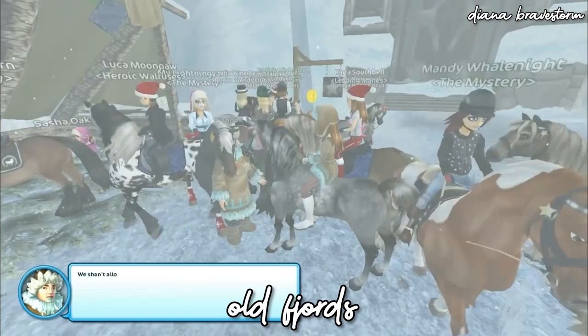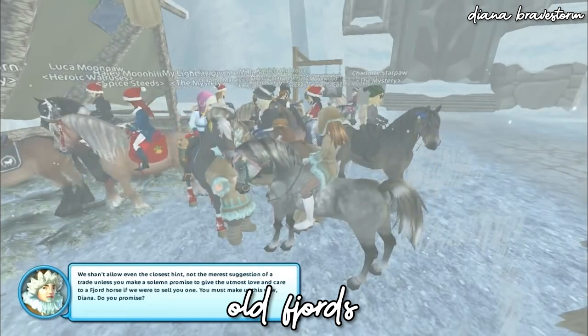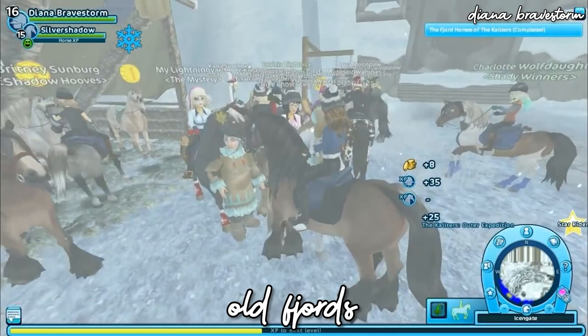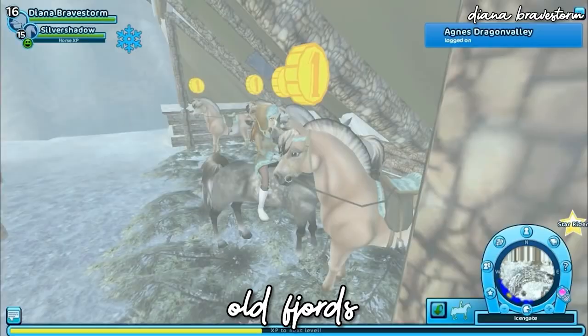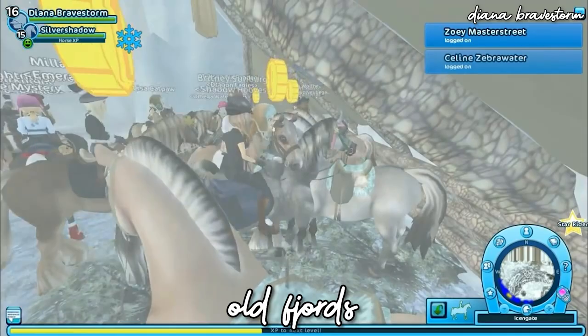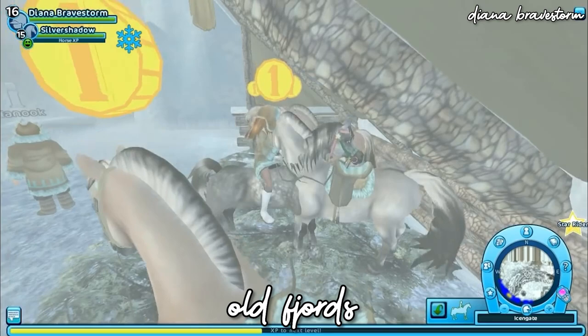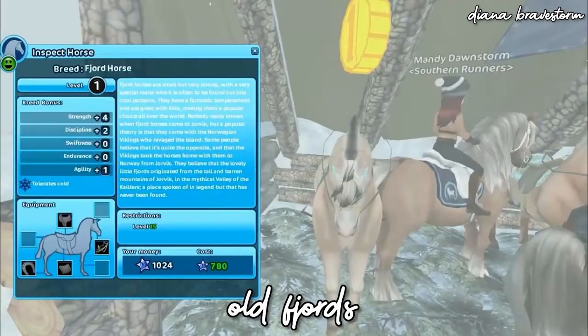At number three we have the old Fjord horses. About four years ago, Star Stable completely removed the old Fjord horses from the game. In my opinion, these were some of the cutest Generation 2 horses — they look a lot different from the current Fjords in game, and their coat colors are amazing. If you're lucky enough to have one, your account is considered rare.